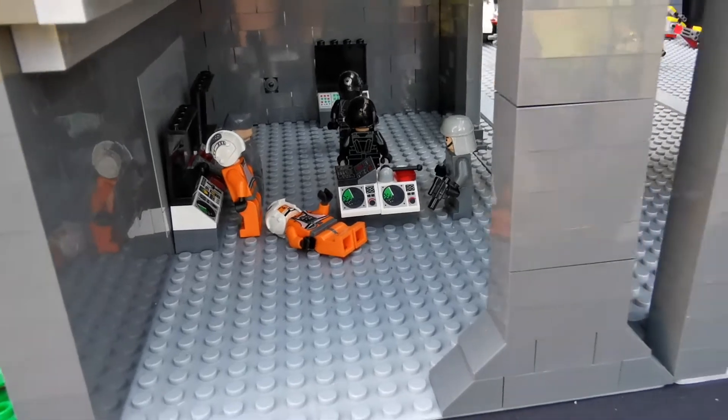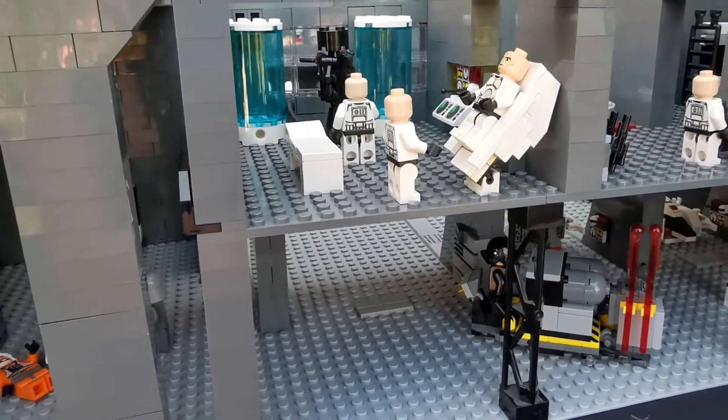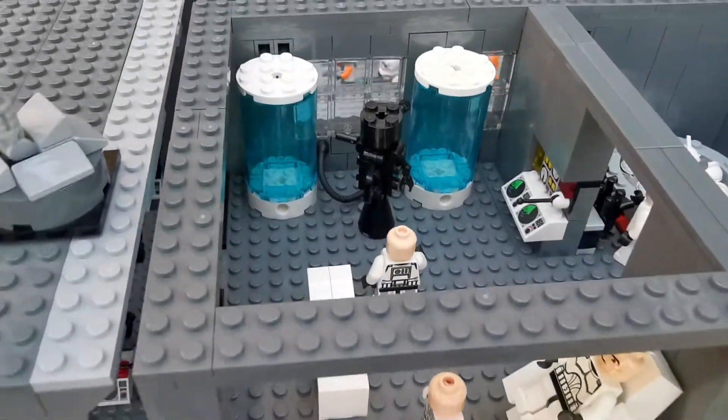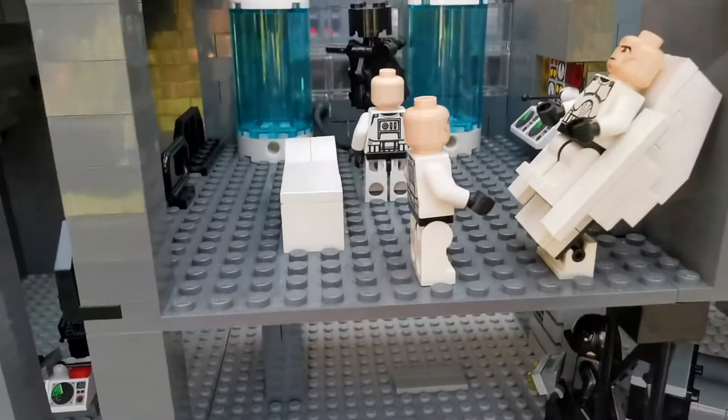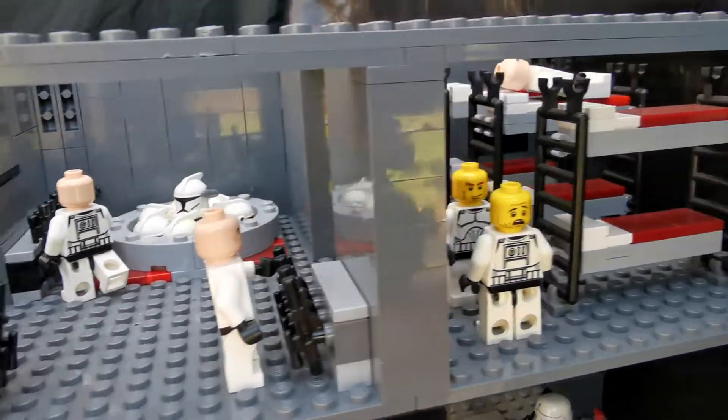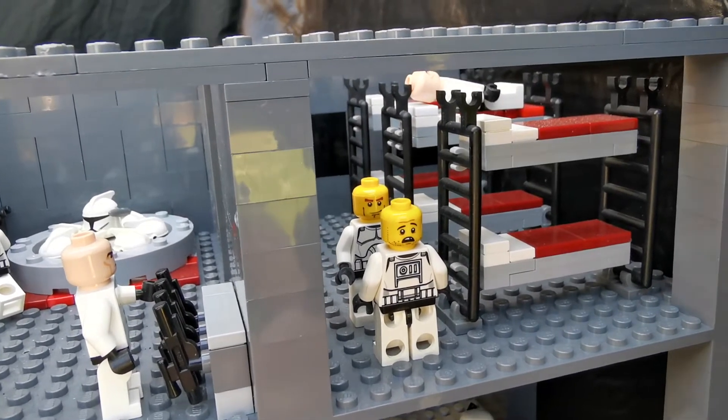Inside we have the command base with lots of personnel defending. Moving up to the second floor, this is where the clones live — there's a medical bay, then an armory, and then the bunk beds where they sleep.